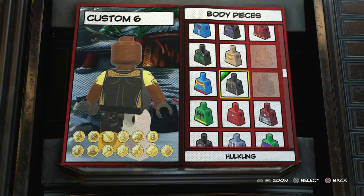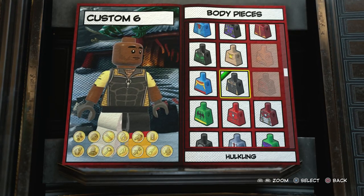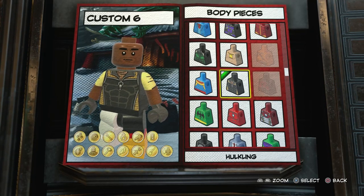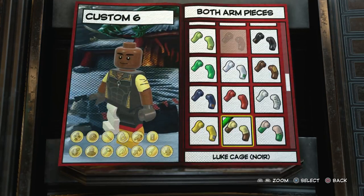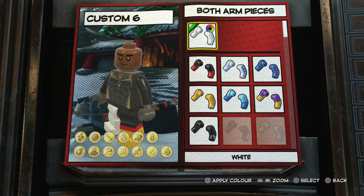If you could have the down hoodie piece, like the Spider-Man homemade suit and Spider-Gwen have — and Scarlet Spider — that would probably make this piece look absolutely perfect. But sadly you can't have that. Still, I think it looks good. And then for the arms we're just going to go with black arms, right at the top here.